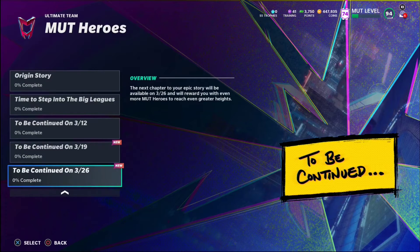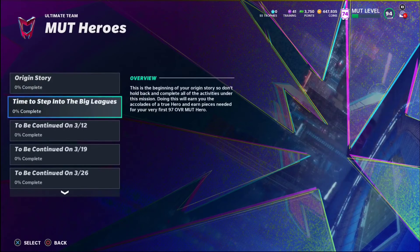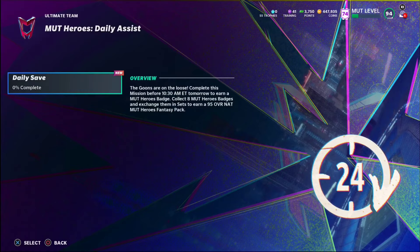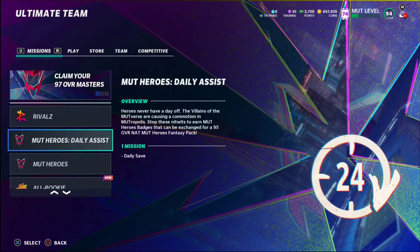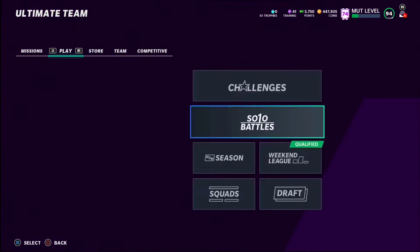We've also got the Mud Heroes daily assist — 'The Goons Are on the Loose.' Complete this mission before 10:30 AM Eastern tomorrow to earn a Mud Heroes badge. Collect eight Mud Heroes badges and exchange them in sets for any 95 overall NAT Mud Heroes Fantasy Pack. We've also got 'Bust Big Lungs Barricade' — get five sacks to earn a Mud Heroes badge. That's pretty easy, I'll probably get that done with the challenges later today.